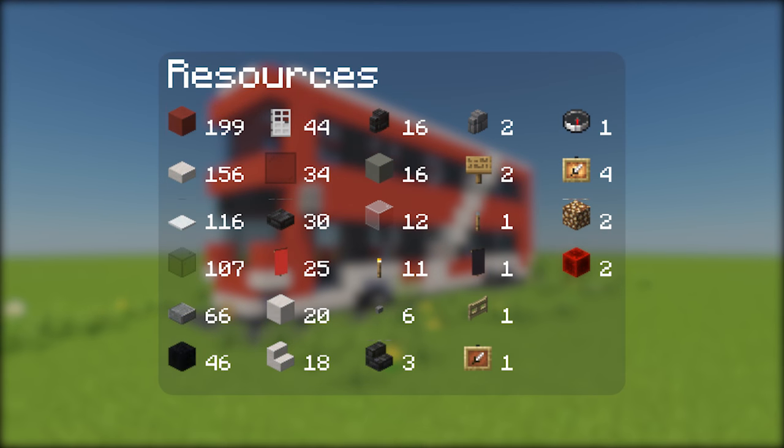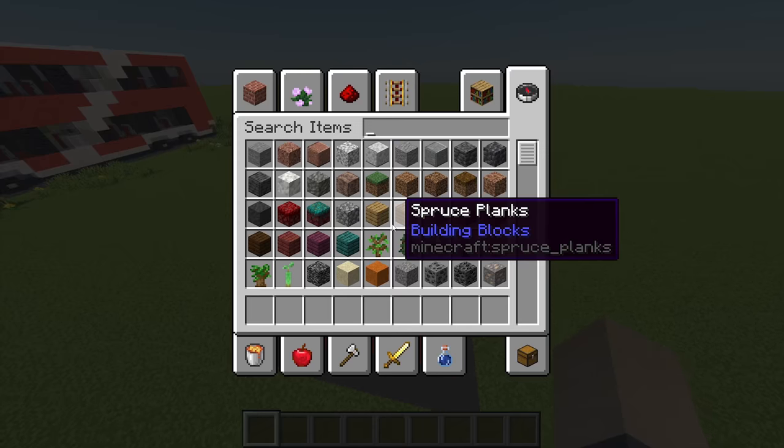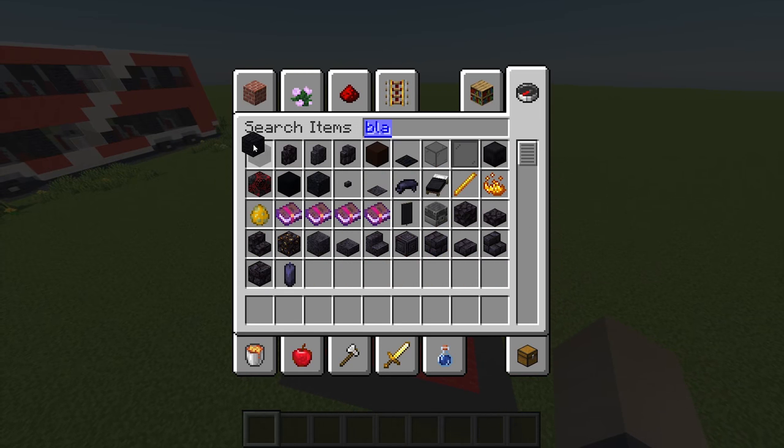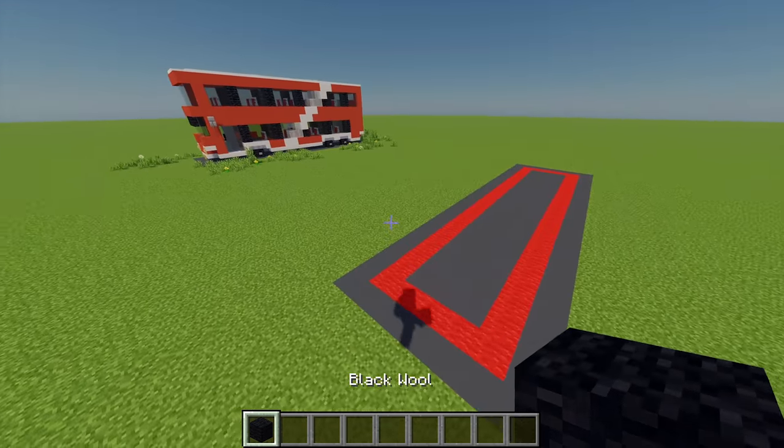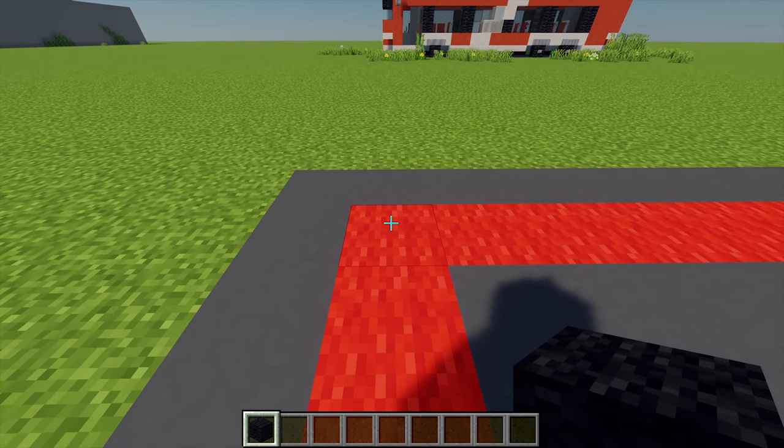Here are all the materials that you will need. The plot of land you'll need for this is 5x24 blocks. First up I'm going to grab myself some black wool — these are going to be for the wheels. Just come to the bottom left hand corner here, and from this point I'm going to count across 6 blocks.